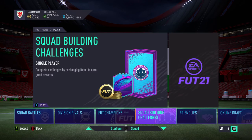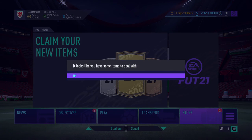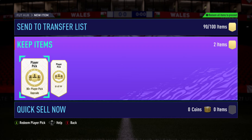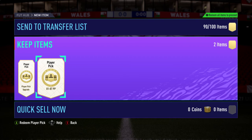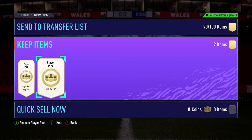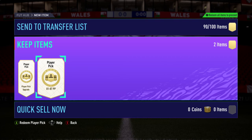Because two are player picks and one is a pack, we're going to do the player picks first since that's what the game forces you to do. I've got the 80-plus player pick and the 81-to-87 player pick. Both of these can contain any of the community or the English Football League Team of the Season cards, so obviously that's the best-case win scenario — though likely I'm just going to get normal gold cards.